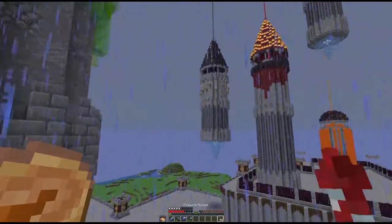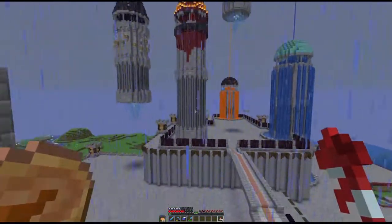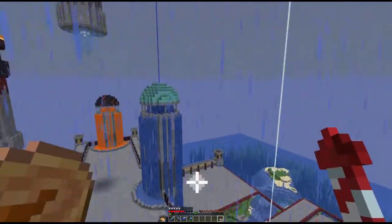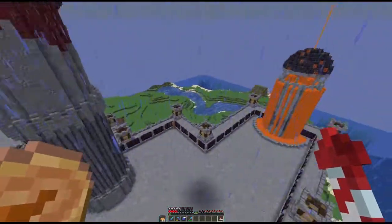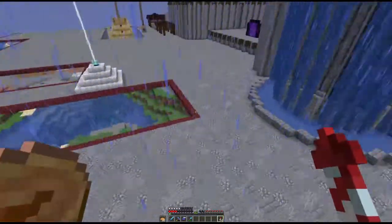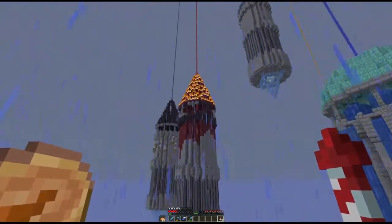We've got eight elements total — four main elements: fire, water, earth, and air. Here's the earth tower, and this one is the water tower, where I've used prismarine blocks on the ceiling because it comes from ocean monuments. We've got water pouring all the way down the outside and into a pool. Because this tower sits on the outside, the water actually cascades over the wall as well, creating a nice water feature.